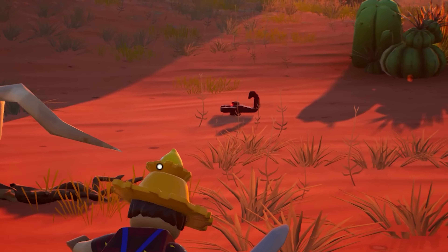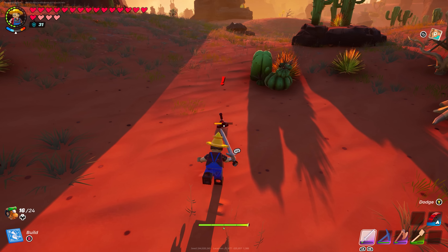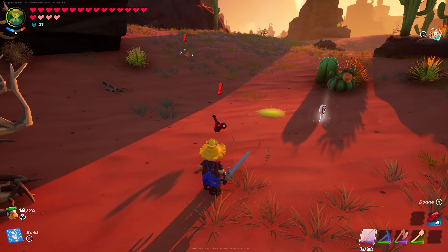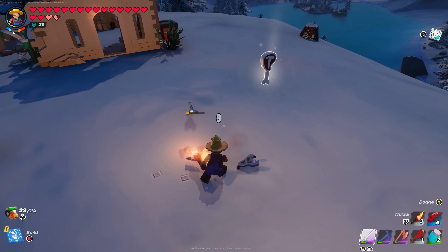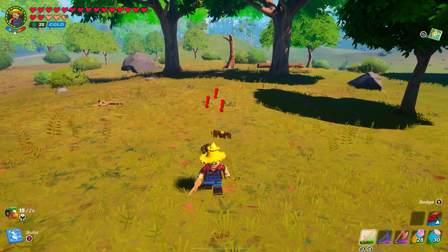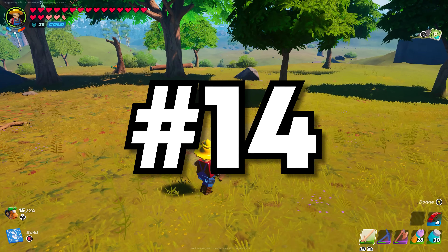Number 13: Scorpions. LEGO Fortnite even had to nerf the scorpions because they had too much HP, and the snow scorpions outright killed you when they exploded. The reward for killing them is one little piece of meat, which you can easily get anywhere else. They're not like spiders, which actually drop a useful resource.